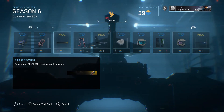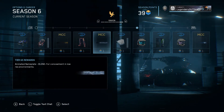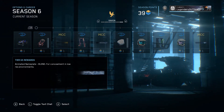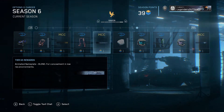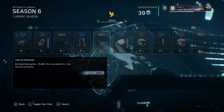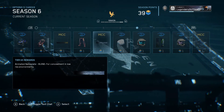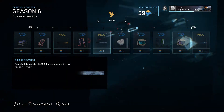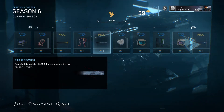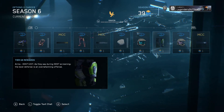It looks like an Elite trying to get one of Fireteam Raven, which is pretty sad — I forget if that character dies. Then there's something that blends for casual element, low risk environments. Concealment.